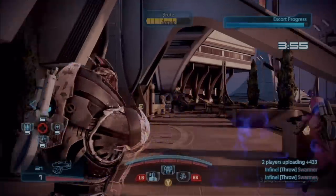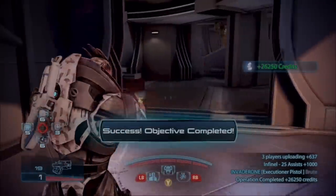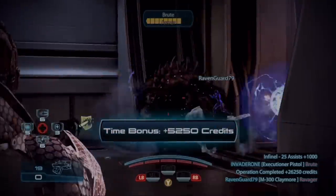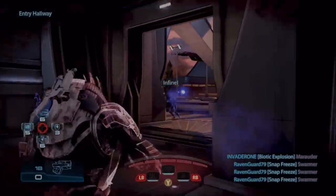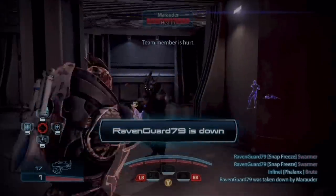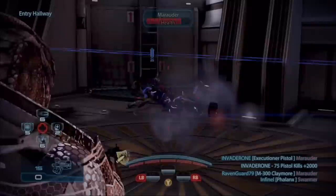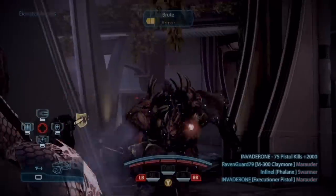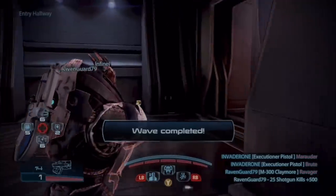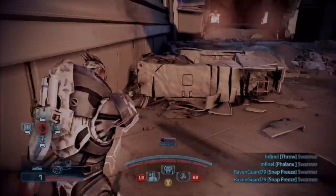With that setup — heavy barrel and a scope — you can actually use this almost like a sniper rifle. Just zoom into the enemy, aim at the head, and knock them out. You will see how powerful this gun is that way. It can really be like a mini sniper cannon. A lot of people don't like to take that approach — they don't like to have the patience for it. But this is a very skilled weapon.